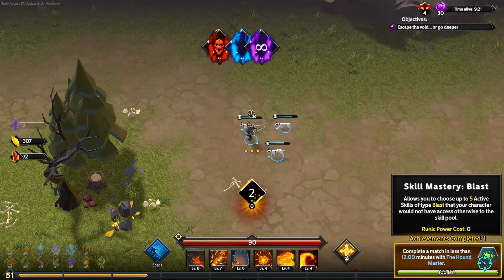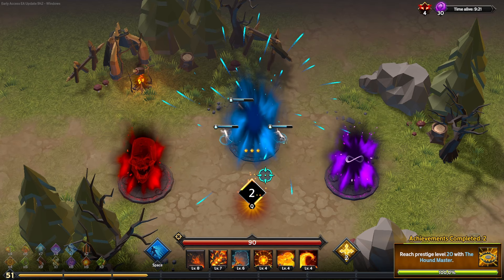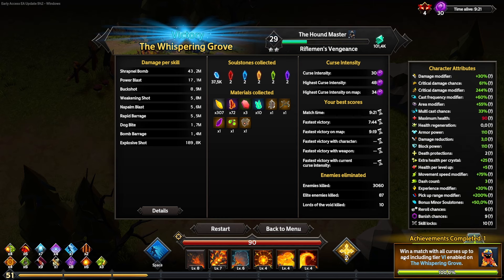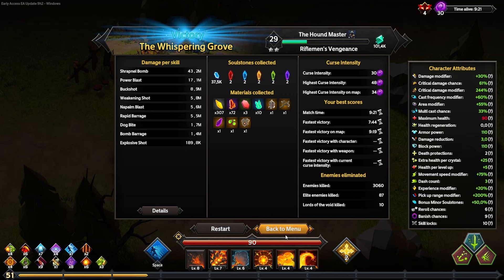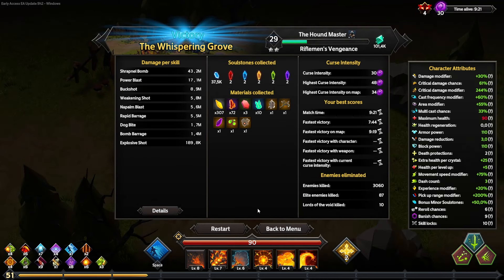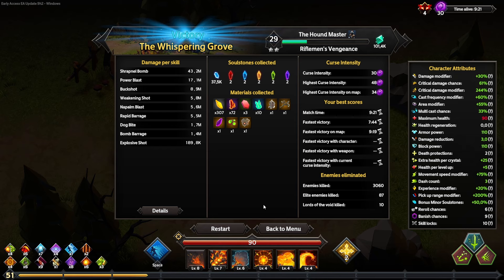And there we go — bosses are done, completing a 12-minute run on the Houndmaster, unlocking the skill mastery Blast, which is fantastic. We also unlocked prestige and — by finishing this level on Curse 6 — we unlocked the Monkey King as a brand new character. By investing a little bit into the skill tree we deal a ton of damage thanks to Shrapnel Bomb, and it's a pretty easy walk in the park even without heavy investment. Hope you enjoyed the video — please like, comment, and subscribe for more videos like this. Keep safe, survivors — until next time, cheers!